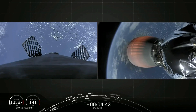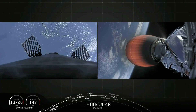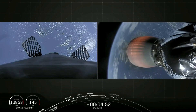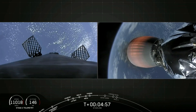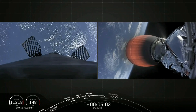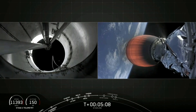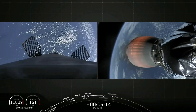On the left side, at about T plus six minutes and 24 seconds, you're going to hear the call-out and hopefully visually see the stage one entry burn. That's where we reignite three of those Merlin 1D engines, and that allows the first stage to slow down as it reenters the upper part of the Earth's atmosphere. Stage two is on a nominal trajectory. Meanwhile, stage one is coasting down, getting ready for that entry burn.